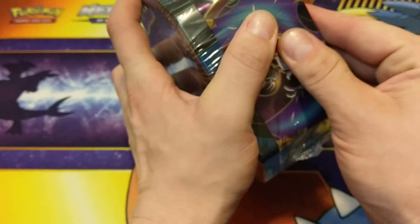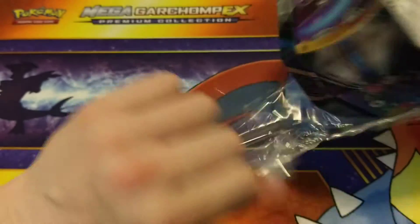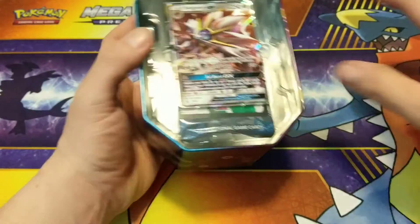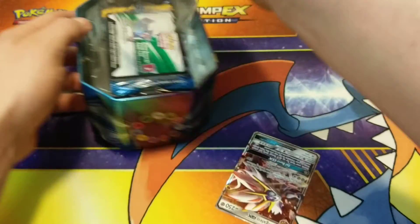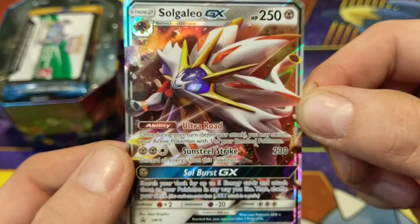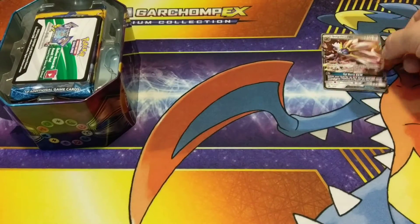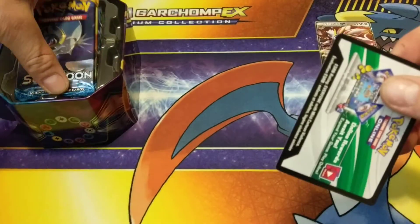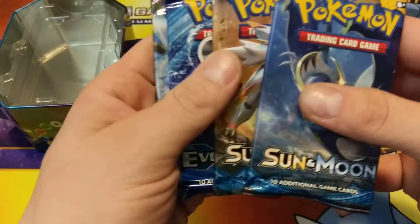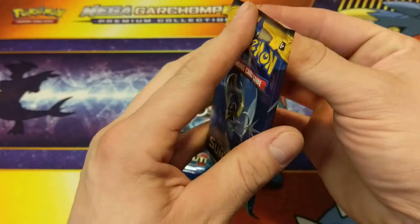We'll try not to waste any time. Okay, so — oh nice, that came out fairly easy. You have the Solgaleo GX. This is the same card as the one in the set, just a different art. Code card, two Sun and Moon, one Evolution, one Breakthrough. Get that away and into the Sun and Moon.